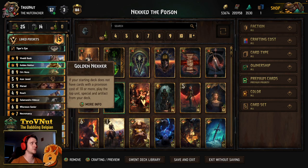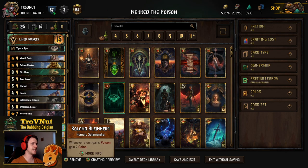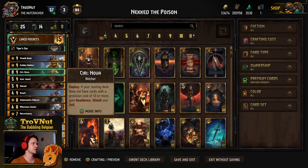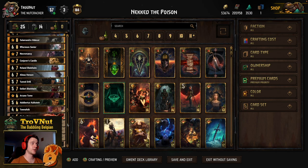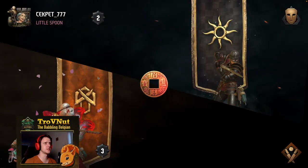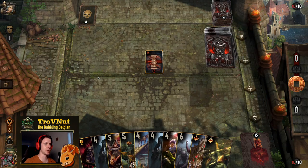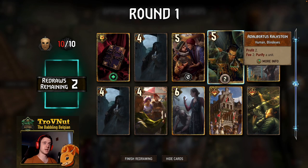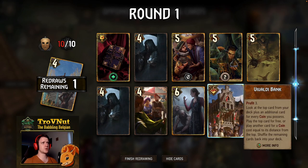The only little change I did was replace one of the cards with Horsen and Senior, just because I wanted to add a little bit of spice of my own. But the rest of the deck is literally what the meta report has prescribed for us — and yes, there's a lot of poison in this deck. It has the Golden Necker, it has Alissa as well allowing us to play Golden Necker twice, and then we can finish off with Azar Javed and the Tunnel Drill.